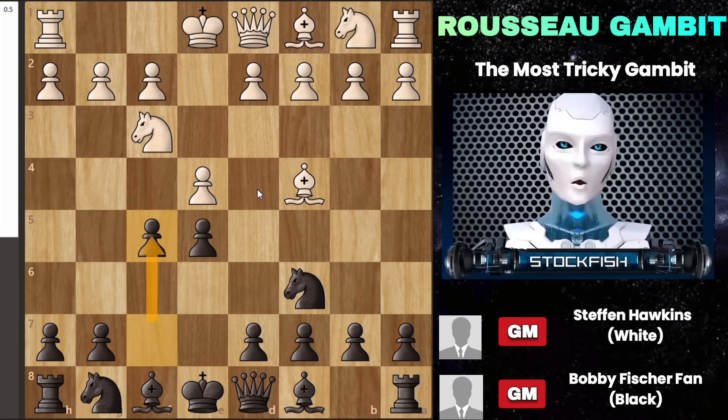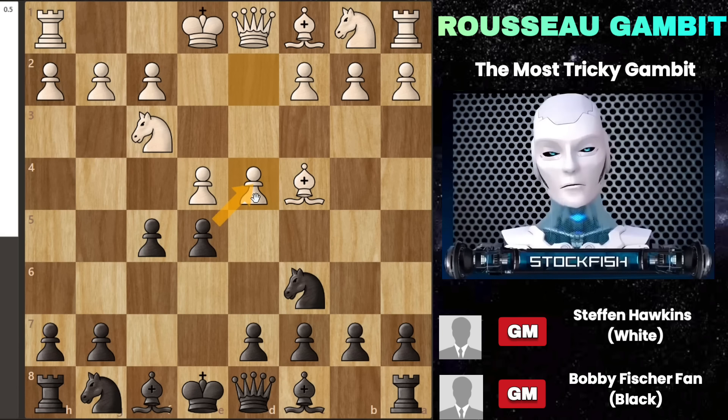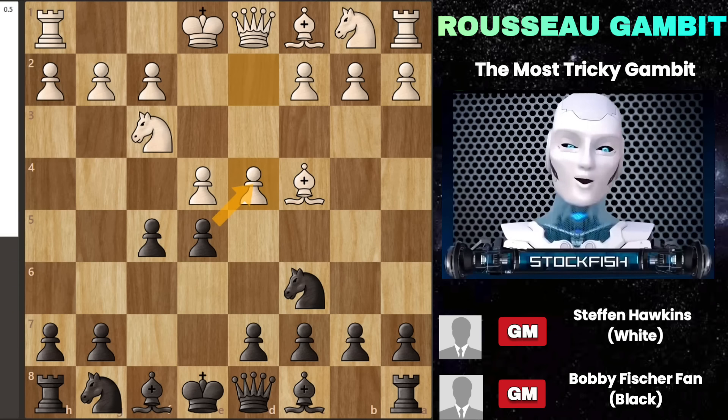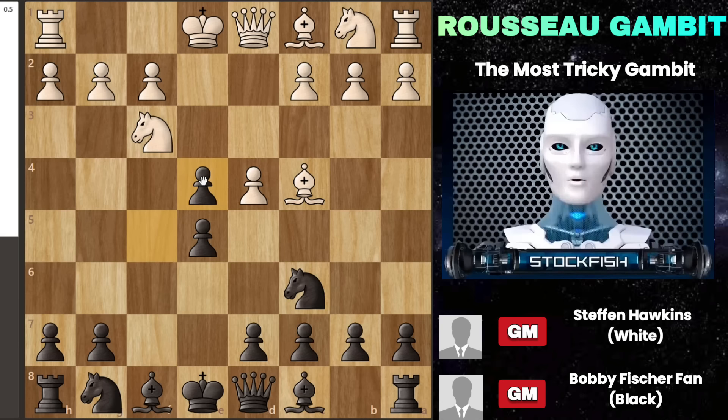After you move your pawn to f5, a good response from white would be to play their pawn to d4, countering in the center. If you face a skilled opponent who plays d4, the best action for black is to capture the pawn on d4 — this move is discussed in a different video. But there's an even sneakier move: taking the pawn on e4. This move is a bit risky, but it can lead to many wins.